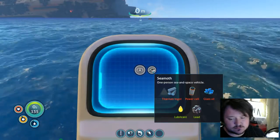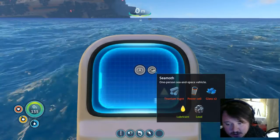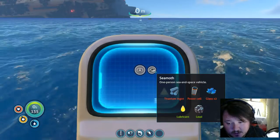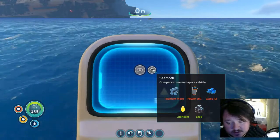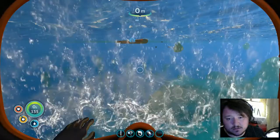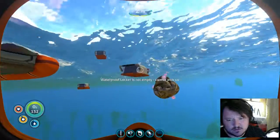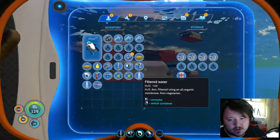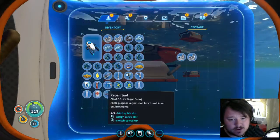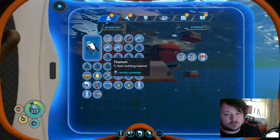Seamoth - I got glass, I got lead, I got lubricant. Power cell, titanium - you can get glass. I got all the titanium I can get. Two glass, you can go in there. Two, four, six, eight, ten.